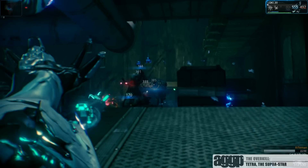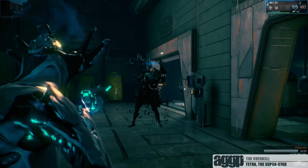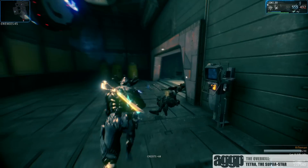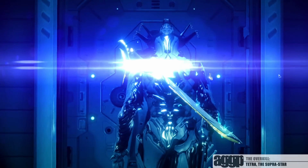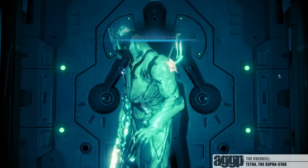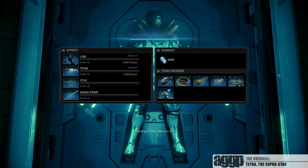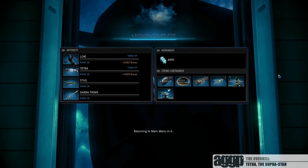Now for moving targets — since the Tetra's projectiles have flight speed, you're gonna want to lead your target. The further they are away, the more you're going to have to lead them. Well, I hope that was helpful for someone. Thank you for watching another episode of The Overkill. Don't forget to do the thing I ask you to do at the end of every one of these, and be sure to stay tuned for more possibly helpful content here at A Gay Guy Plays.